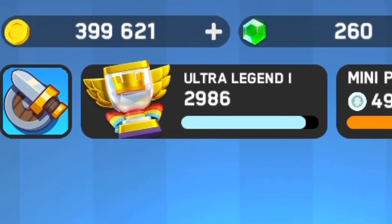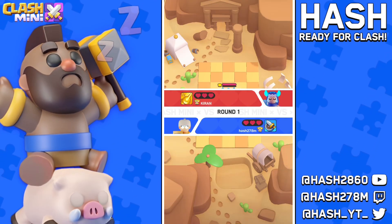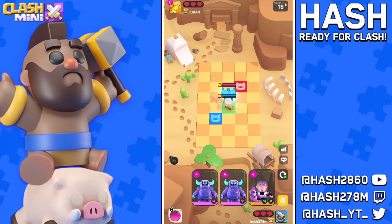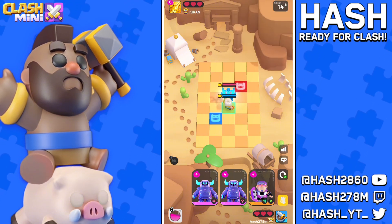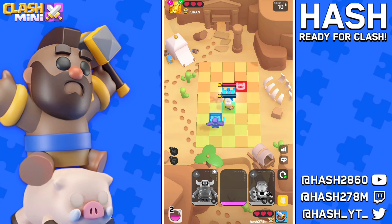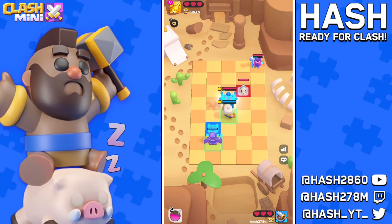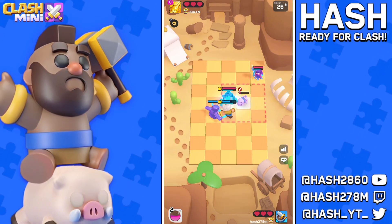We are only one game away from reaching 3k - let's see if we can do it with this deck. We are facing a Nature Born player this time. We don't have any untitled in our deck but we have a Pika. A Witch - I'm really not having a good feeling about this opponent, he has a Chumpy as well.